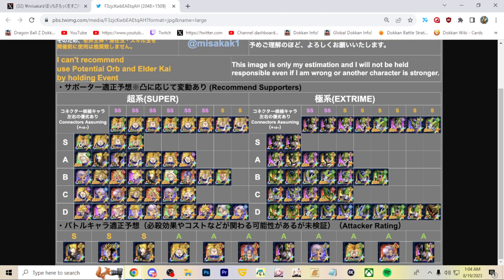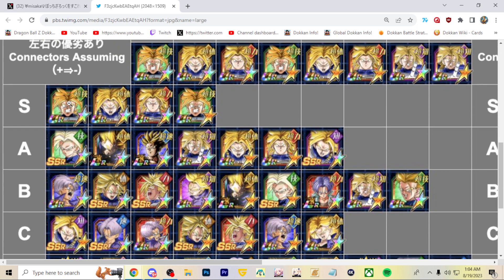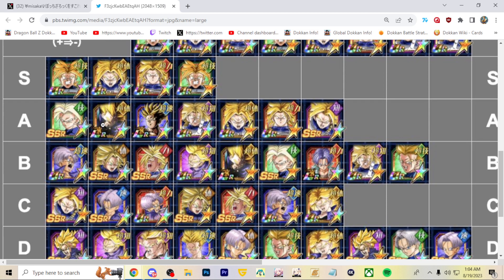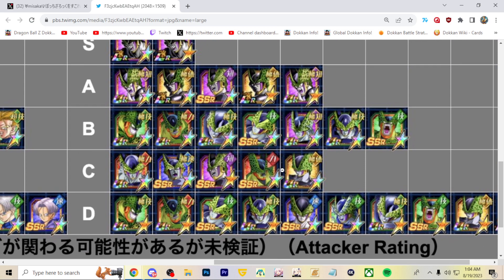Looking at the chart, it's basically just the new Trunks units, and the new Trunks are the best units to use here. We have the two EZA super Trunks, physical LR Trunks at the SSR slot for the new Trunks, prime battle AGL Trunks, the INT super Trunks, and another AGL Trunks. For the extreme class it's all Cells — perfect Cells.